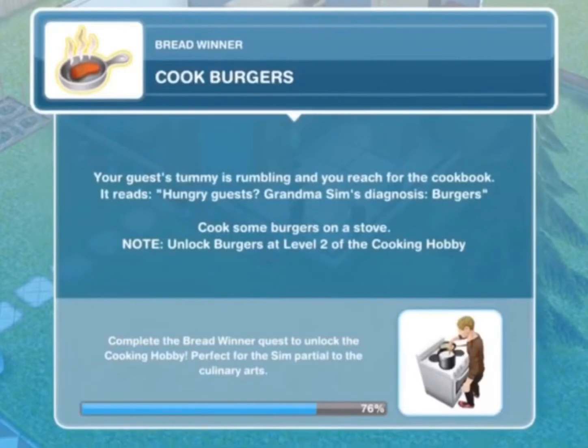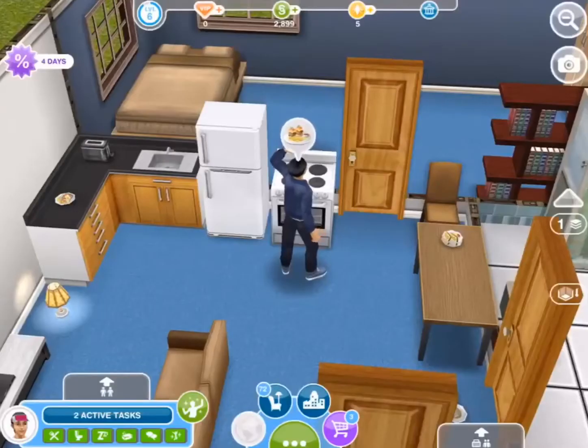Cook burgers — your guest's tummy is rumbling and you reach for the cookbook. It reads hungry guests: grandma Sim's diagnosis is burgers. Cook some burgers on a stove. Note: unlock burgers at level two of the cooking hobby. If your sim isn't at level two, they might have to cook cheese and tomato toast again to get to level two so you can cook the burgers.